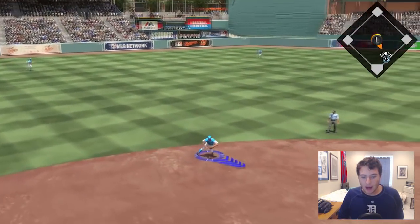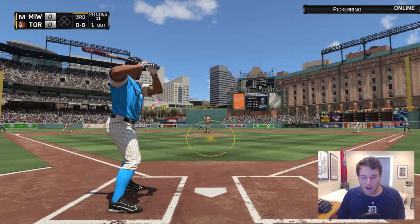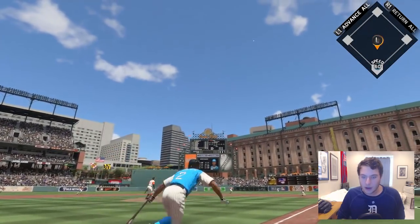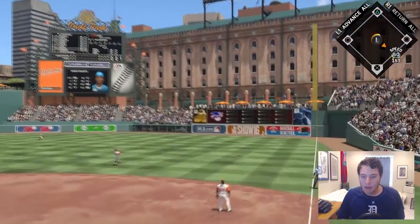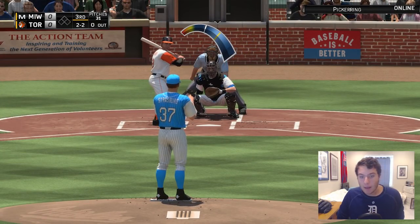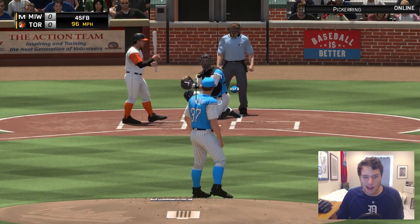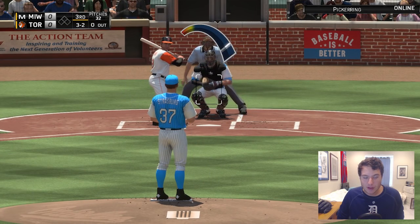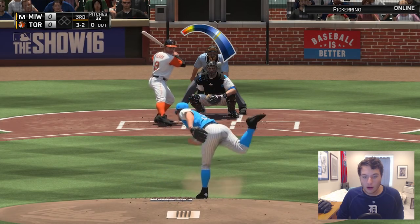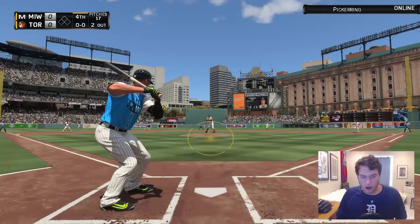My first at-bat with Xander Bogarts — if you guys missed the pack opening earlier today, the link will be in the description. We're hitting that one high and pretty deep, but it's an easy pop out. Two-two count on Yogi Berra — this is the first time I have ever seen this card. Is this the embodiment for the Yankees when you beat them in conquest? Three-two count; not trying to give up any walks, gonna go with the curveball in the zone. He's gonna hit it, but that's gonna be a fly ball for out number one. We're still searching for that first hit.